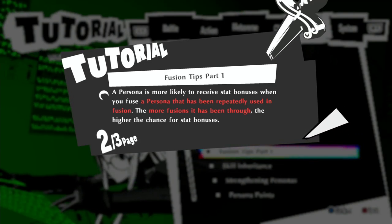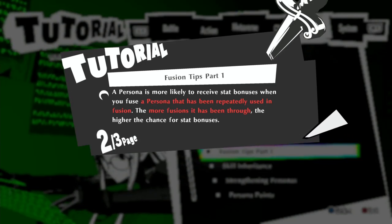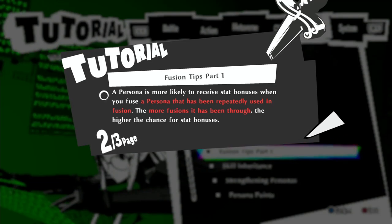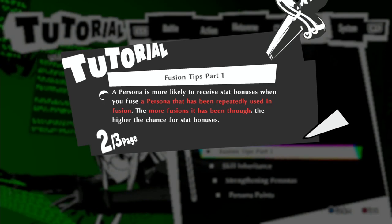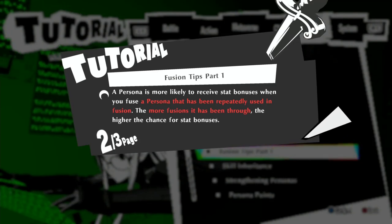You can register it, but never delete it. You always need to keep that key persona that's got all the stat bonuses applied to it. Because when you register a persona and pull it back out, it will lose some of the stat bonuses by default — whenever you pull one out of the registry, it automatically loses some of the bonuses. That's why you need to keep a persona which has been going through all the fusions and has never been pulled out of the registry.